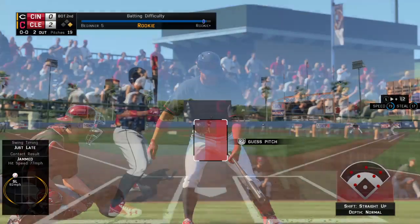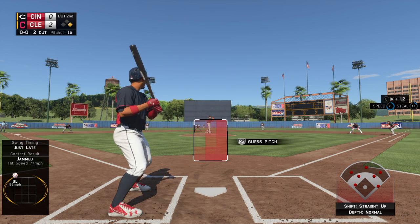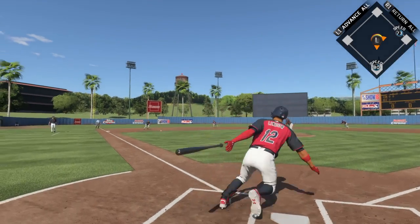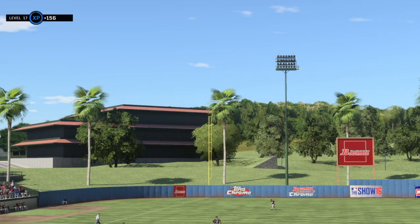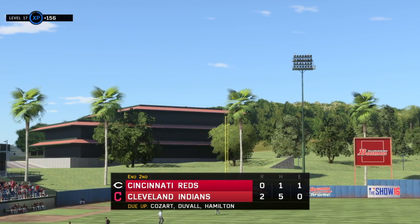Francisco Lindor, the hitter now — 0 for 1 on the day after reaching on an error his first time up, still looking for his first hit of the game. Hit hard on the ground to third. From his knees, the throw — on to second for the force out and the side is retired. No runs here on a base hit, no errors, and one man left.